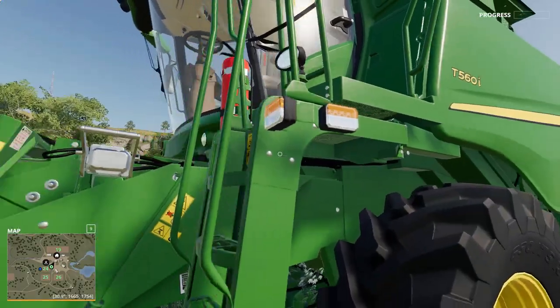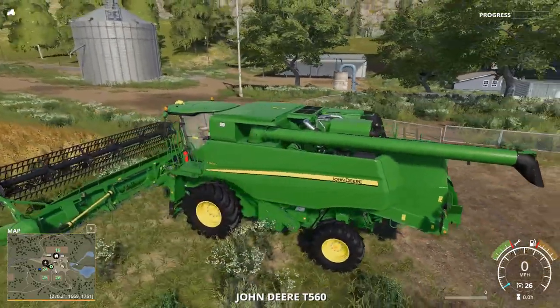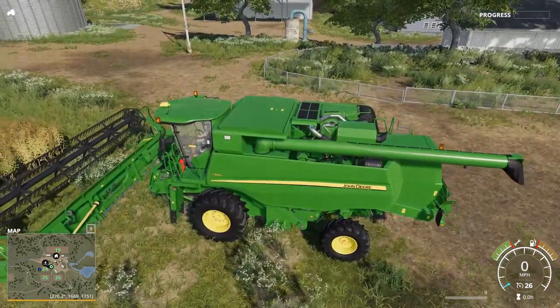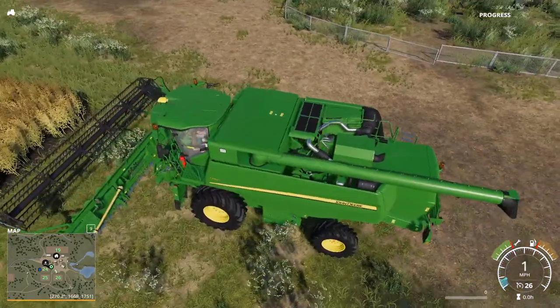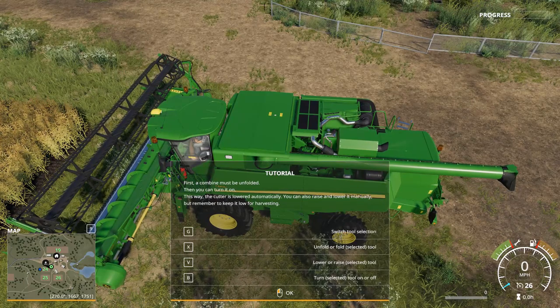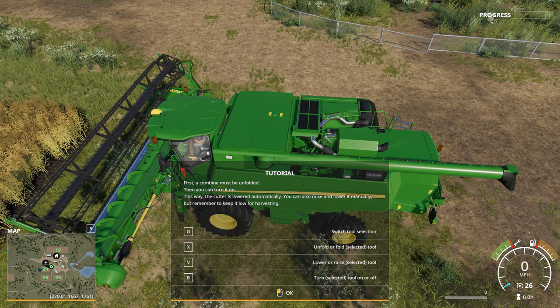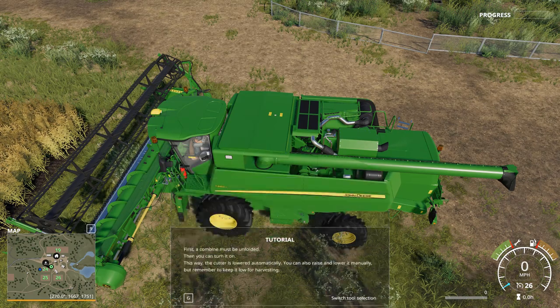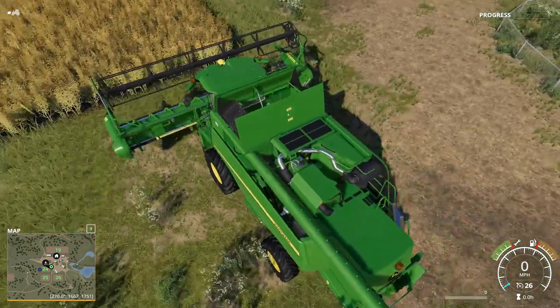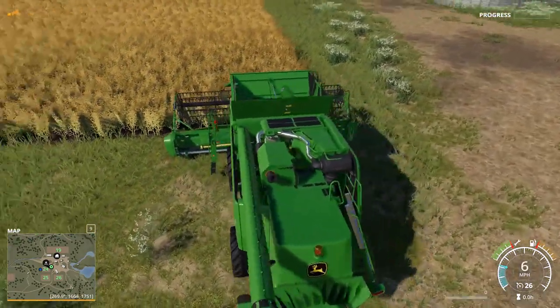Let's get in this thing. I don't think the ladder is supposed to be folded up like that — it should be out so we can get on the side. Drive forward, grab the header, hit Q. Attached, there we go. A combine must be unfolded first, and then you can turn it on — this way the cutter is lowered automatically. You can also raise and lower it manually, but remember to keep it low for harvesting. X to unfold, V to lower and raise, B to turn on and off. Hit V to unfold, wait for it, then hit B — it automatically lowers down, and let's start cutting.